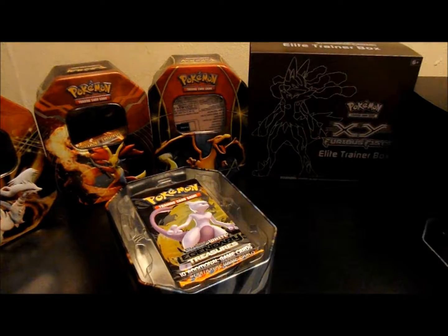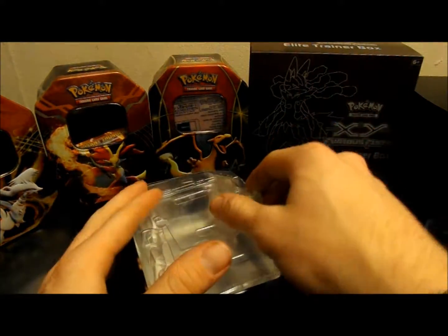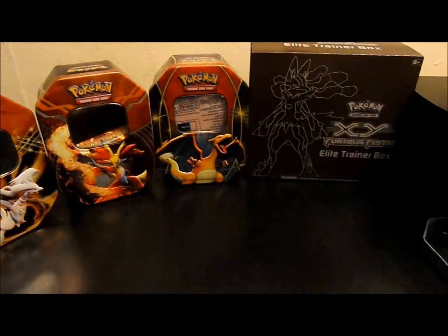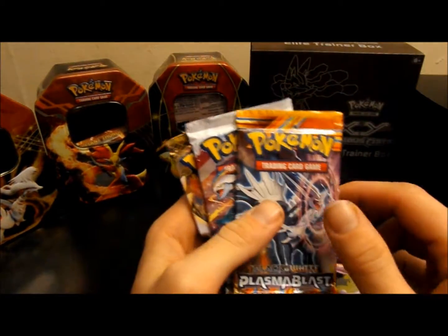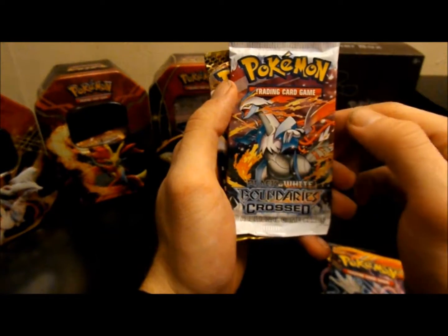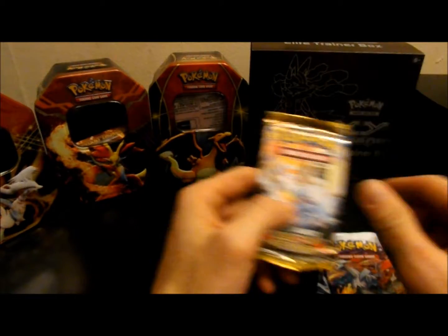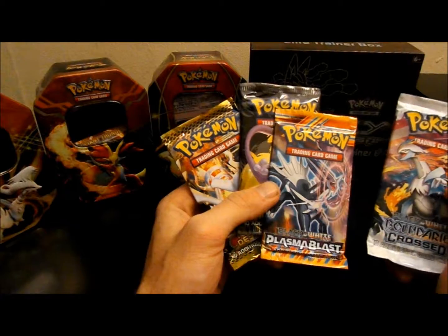I'm hoping to get something nice out of this. I have two Megas that I've been in love with that I've gotten in the last two weeks or so. We have a Mewtwo Legendary Treasures pack, a Dialga Plasma Blast pack, a Boundaries Crossed pack, and a Next Destinies pack — a lot of old ones, all of them are black and white packs. So we'll see what we get. We'll start with the Boundaries Crossed.